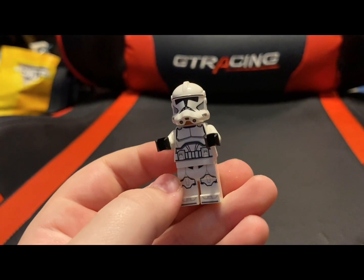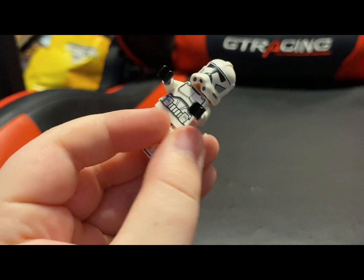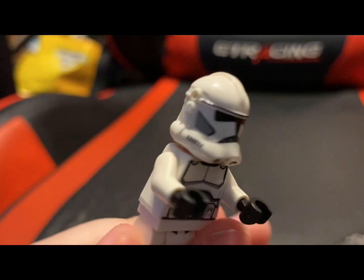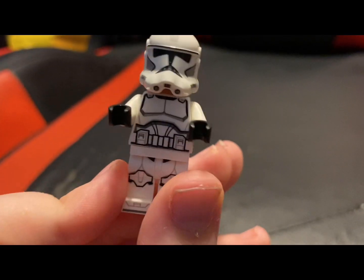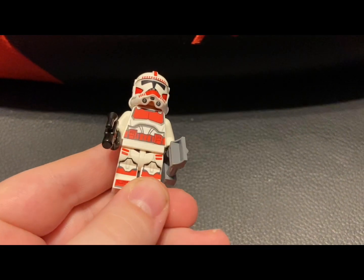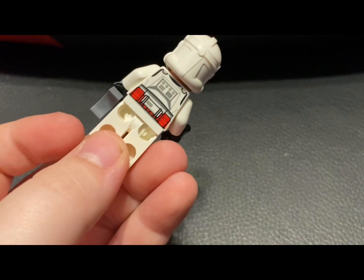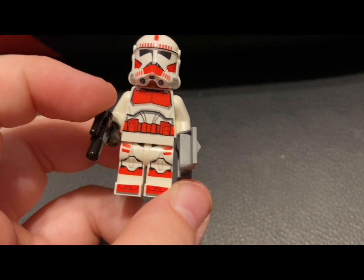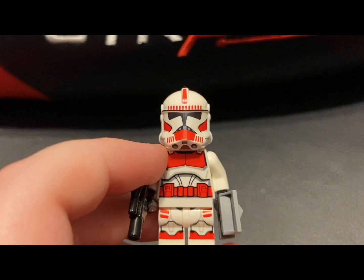And of course, we got three of these standard clone troopers. Looking pretty good. No side or arm printing. And here's our Shock Trooper. Now, this one's pretty good — I like it. It's got a small blaster and binoculars. Sadly, no arm printing, just torso printing. There's your Shock Trooper.